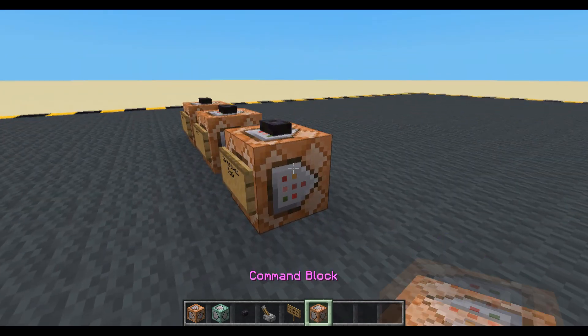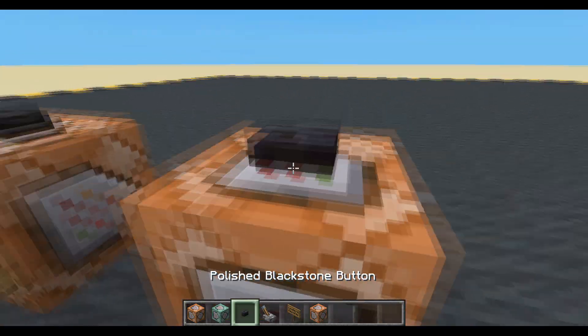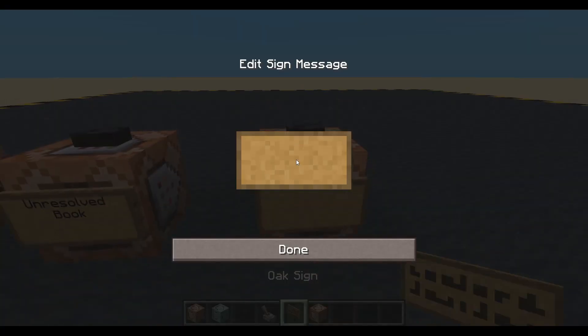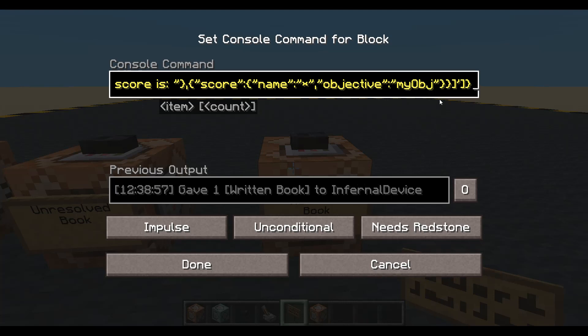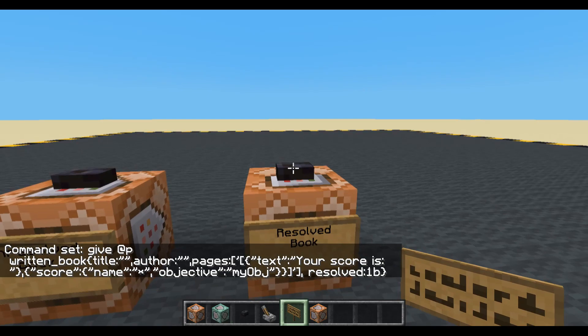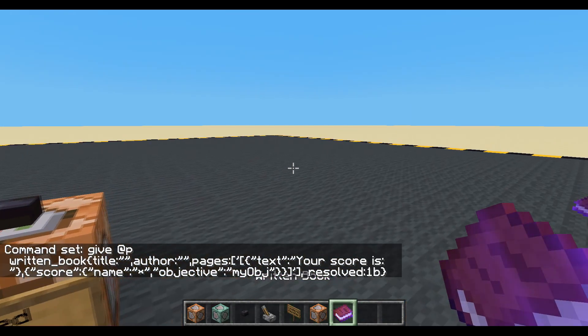We'll do one more thing. We'll copy that entire block and put it down. This is going to be a resolved book. On the right end, we will say resolved:1b or true. This book has already been resolved. As far as it's concerned, it's not going to go and check for any scores. So if I open this one, it's not filled in my score. So keep that in mind when you're making the book.